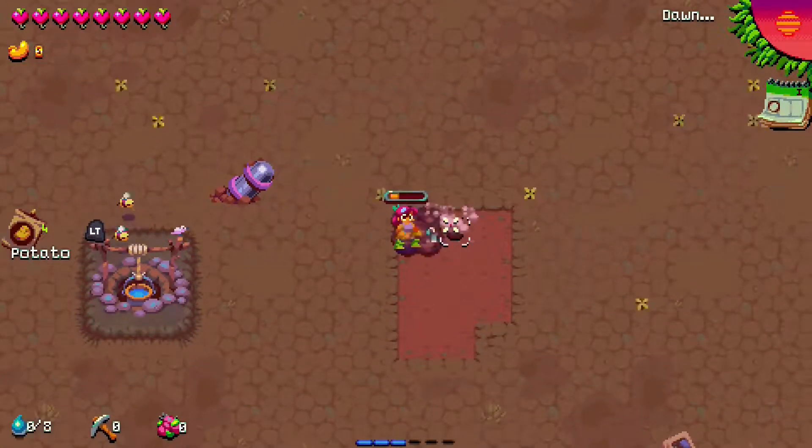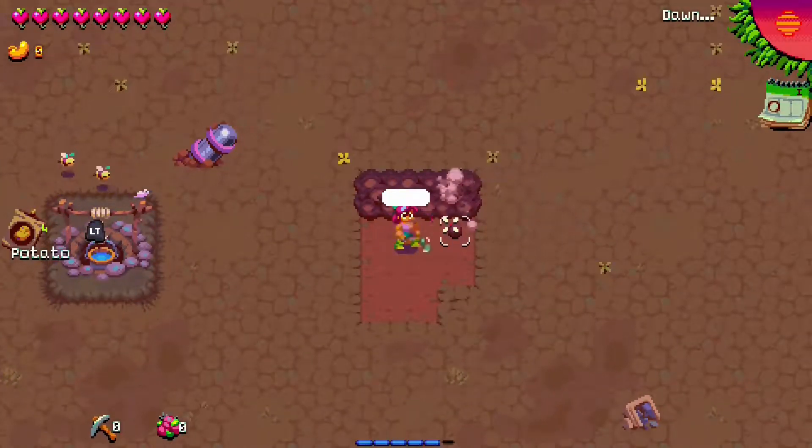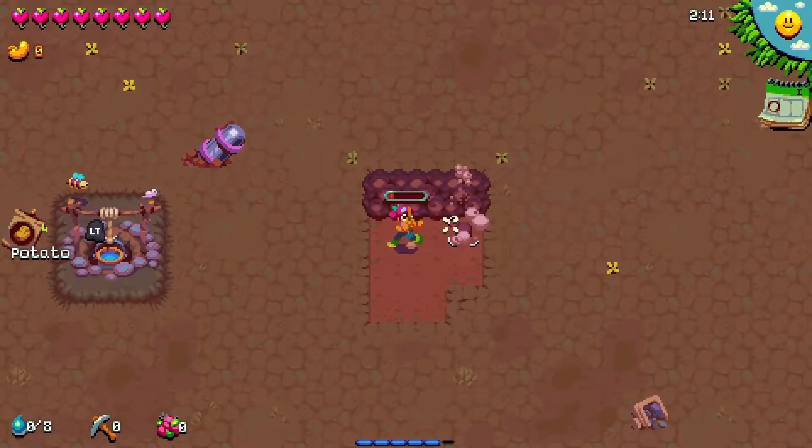When you till dirt, you get the most important tile in the game. Similar to dirt, it allows you to place turrets on it. However, unlike dirt, it allows you to plant crops. And the planting of crops is the most important part of the game. You can see the soil here.